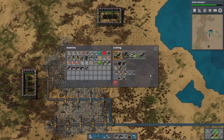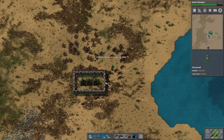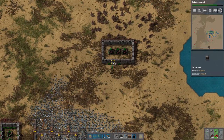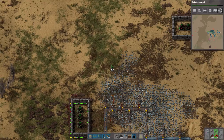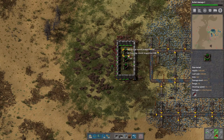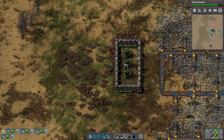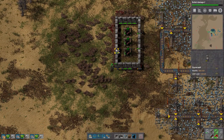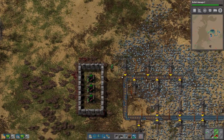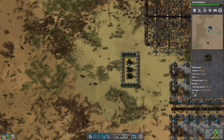Armor-piercing rounds also require an abundance more resources - they need steel plates and copper plates. But they do a ton more damage, that's the upside. We shouldn't need them as badly now. We need to get some more repair packs - putting these will actually help stabilize us, because then it doesn't need as much ammo to burn through most of the biter attacks. It's got multiple advantages.